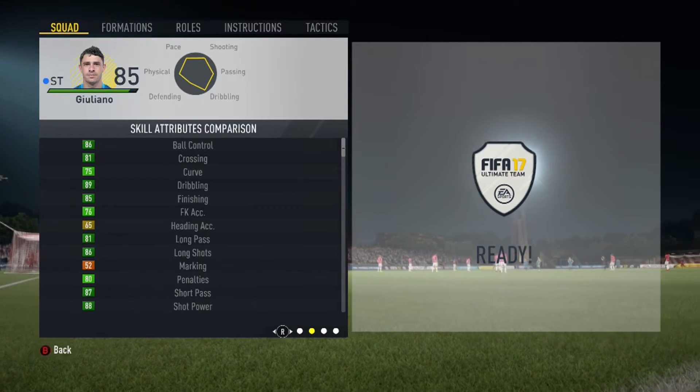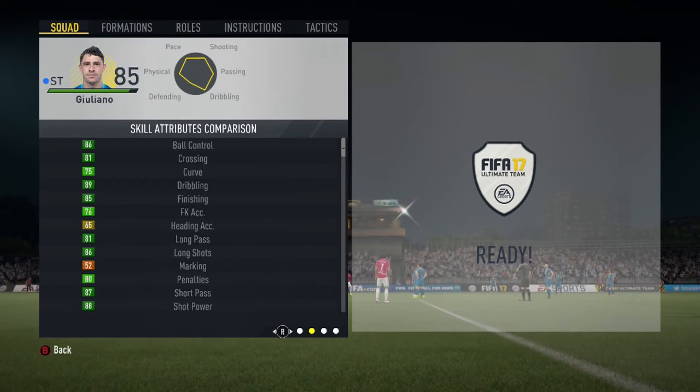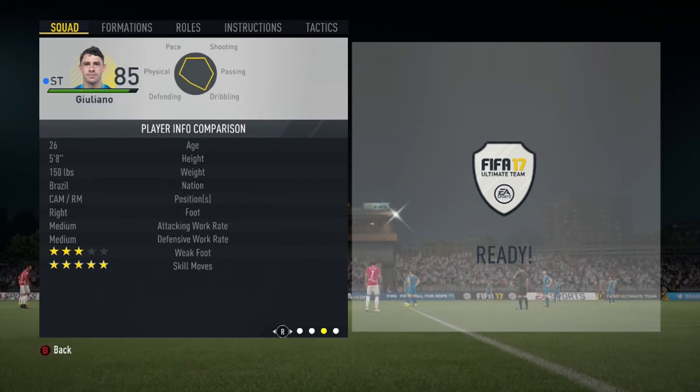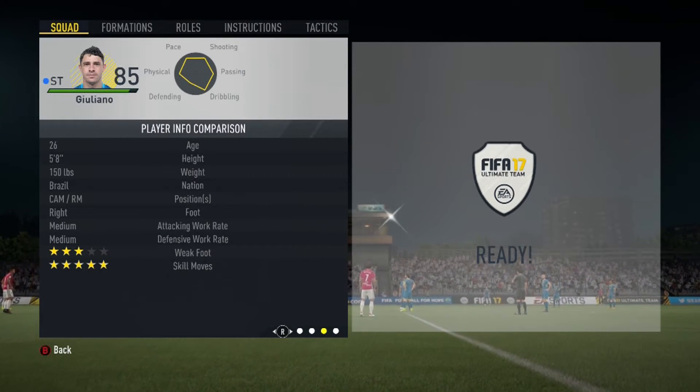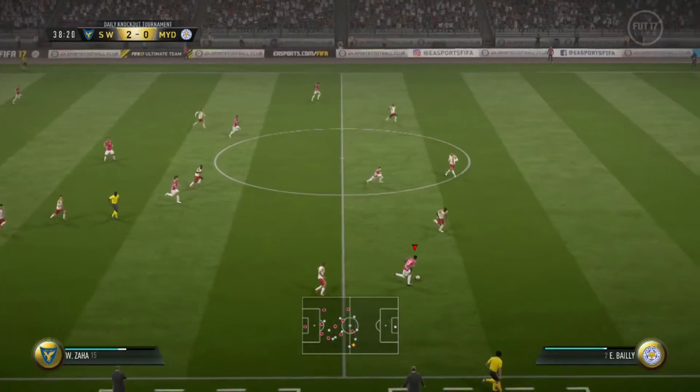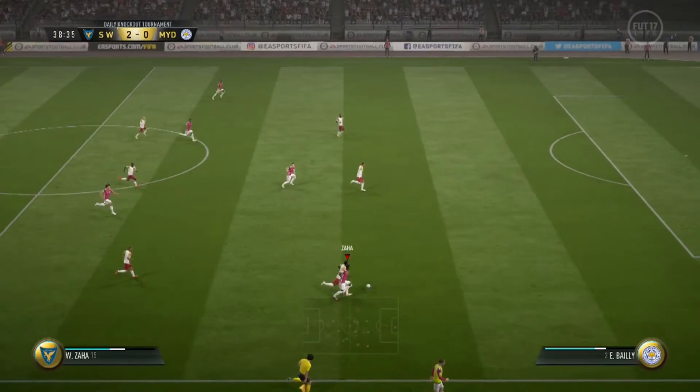He has got some absolutely phenomenal stats, but it's not just that — he's got five-star skills as well. He's got a three-star weak foot, which is a bit meh. Five-foot-eight dribbler, distance shooter, acrobat, dribbler traits — he's got the lot.